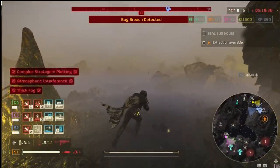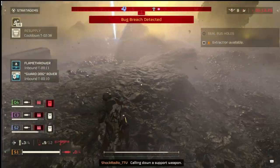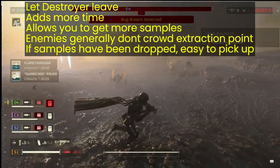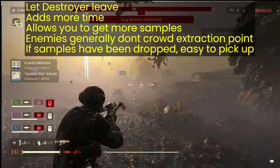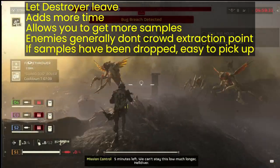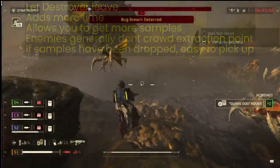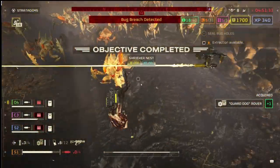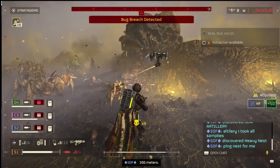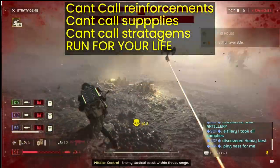Another thing I want to talk about is how to get a little bit more time than the 12 minutes allocated, and that is by going into overtime. When the destroyer leaves low orbit for these types of missions, you definitely want to let the destroyer leave. This is another reason it really helps to have all of your samples at the extraction waiting to go — that way if anyone gets taken out, they can quickly pick up the samples. When the destroyer leaves low orbit, you will not be able to call reinforcements, airstrikes, resupplies, or anything like that.